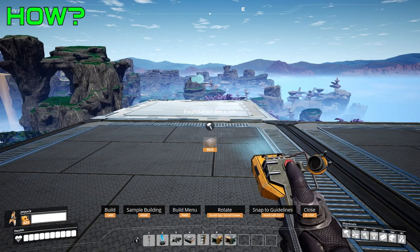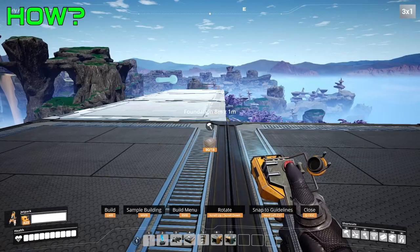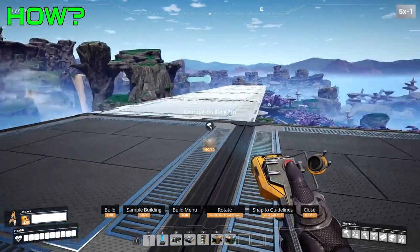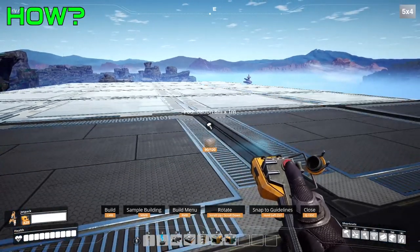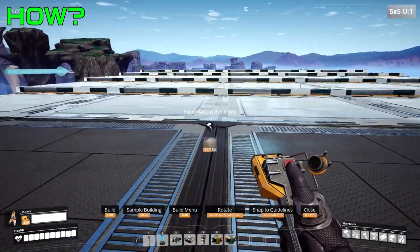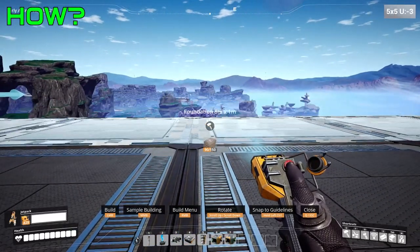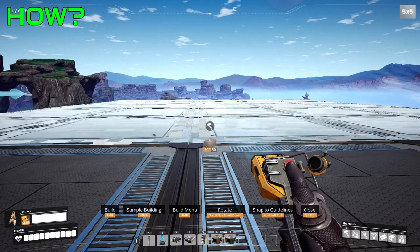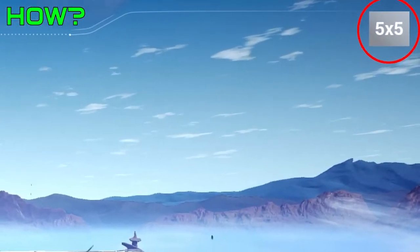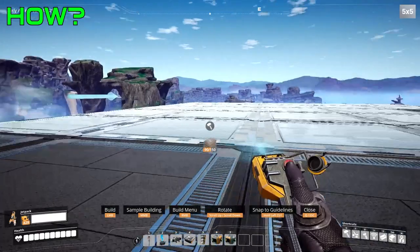How do you do it? By holding Left Shift, you can build out or in, and by holding Left Alt, you can build left or right to make it wider. We're going to do a 5x5 here. In the top right corner it gives you a readout — right now it says 5x5, because I have it 5 deep and 5 wide.